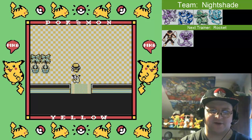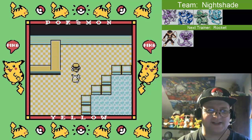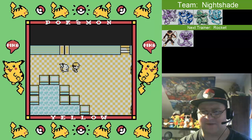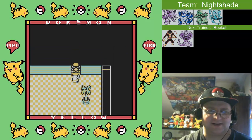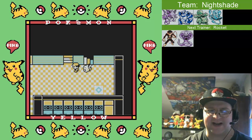Welcome back to my Let's Play for Pokemon Yellow and my Mono Poison Run. It's time to get the Master Ball and get rid of Team Rocket, because I can't take on the next gym until I get them out of here. They're kind of in my way.